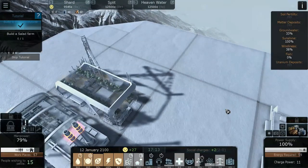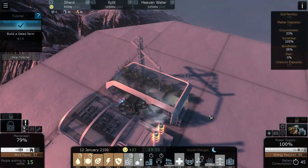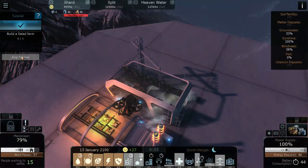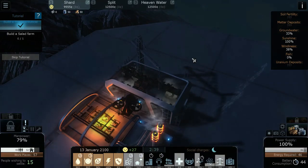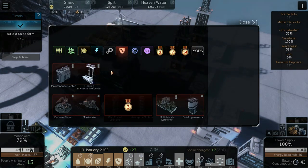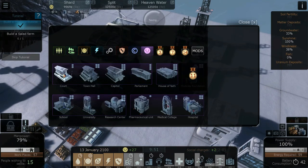Another thing I like about the tutorial is you're not totally locked into doing exactly what it says. If you feel like you've got the hang of it, you can just take it from there and even turn off the tutorial. We got an indication that four dollars were stolen from our accounts because we have no law enforcement buildings yet. In the security tab you can build law and order structures, and in the social institute tab you can build town halls.